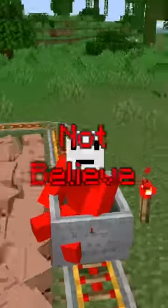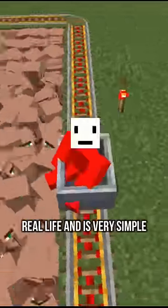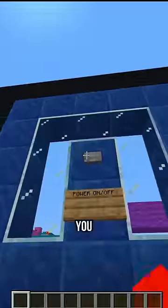This Minecraft player created something you will not believe is in the game — something normally used in real life. Making it in Minecraft seemed impossible, but he did it anyway. He created a redstone calculator. The way this works, you power it on and then you can press the buttons.